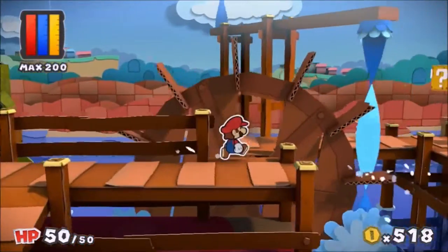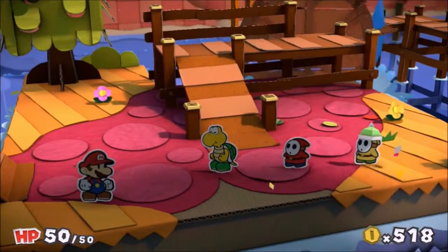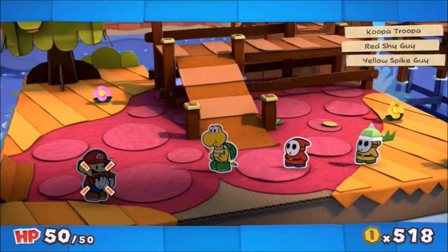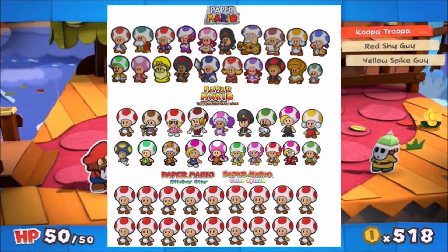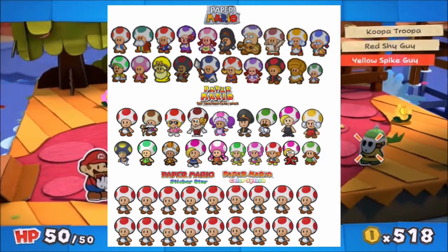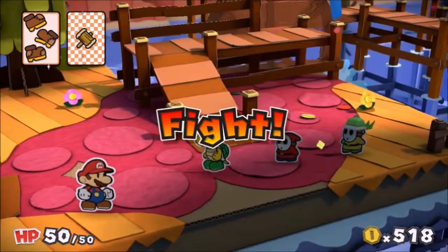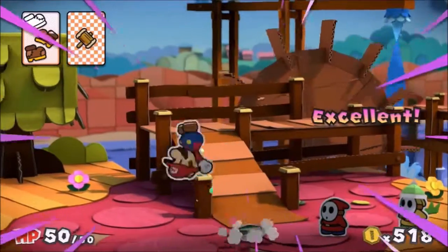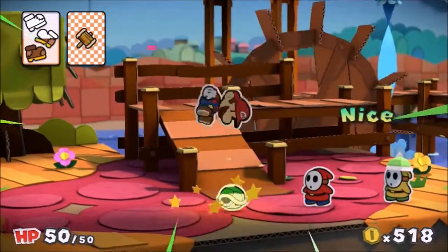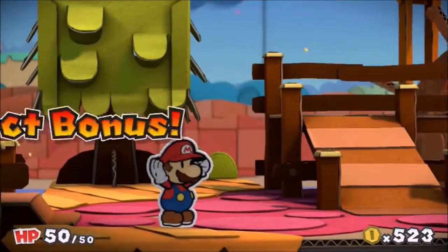Overall, I enjoyed Paper Mario Color Splash more than I thought I would. I hadn't played a Paper Mario game since Thousand Year Door, and having heard that Sticker Star was poorly received and that fans were giving similar criticism to this game before it even came out, I had my doubts — but I'm glad I gave it a shot. Things I didn't like: the progression wasn't overly satisfying, and the Toad designs could have been more varied — a vast majority look the same just with different colors. What I liked: the comedic story, the thing card animations, and how well the world felt connected between missions. Overall, I'm giving this game a 9 out of 10 — relaxing and charming are the best words to describe it.